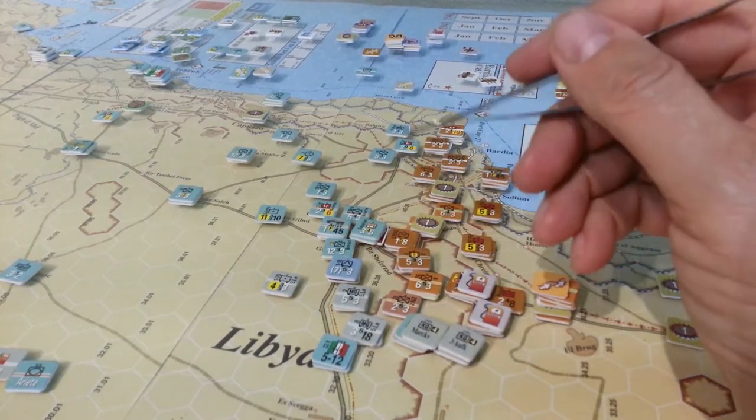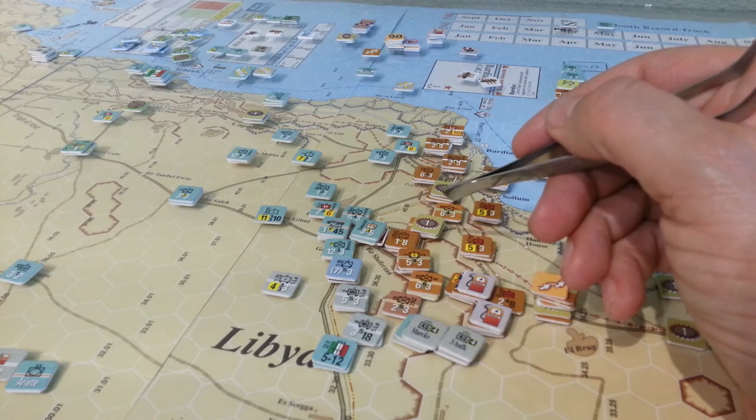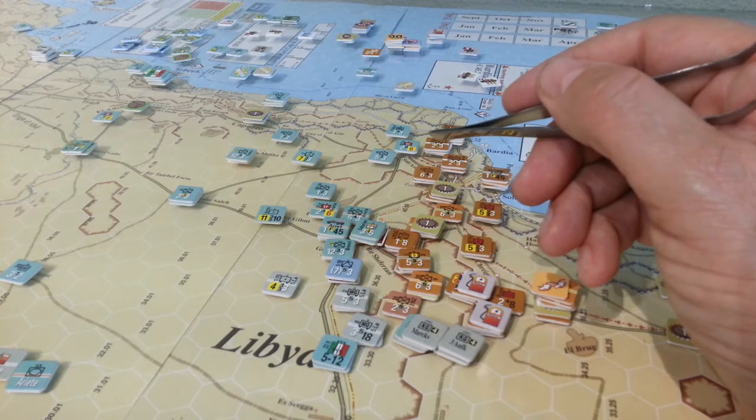What will eventually happen is somewhere along here, either the Italians will be too thin or the Allies will be too thin, and someone's going to have to work out where and when that is, and they're going to crank on each other. But here's the kicker.